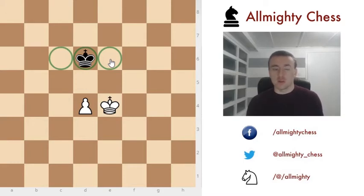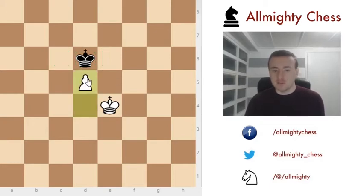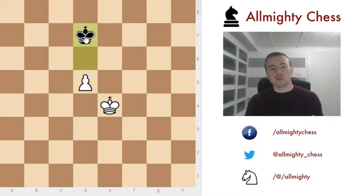Here unfortunately we cannot do that, but black has to follow simple rules. For example if white plays d5, black should always play one step back when in front of the pawn, so king to d7. In this situation since you are already occupying the key squares and the pawn is not on the 6th rank it is fine, but you should follow this pattern always so that you don't miss it when you are on the 8th rank.